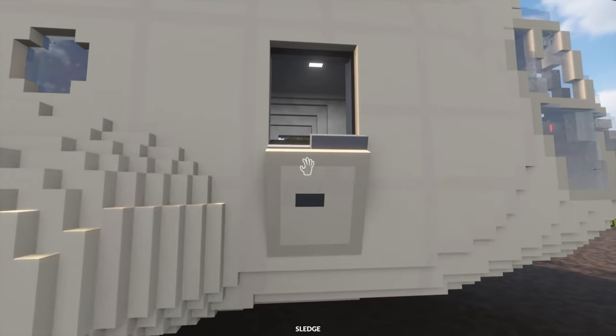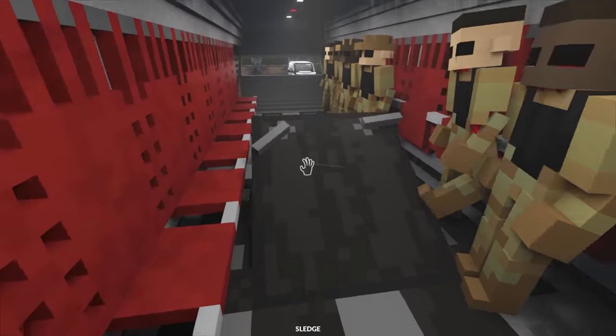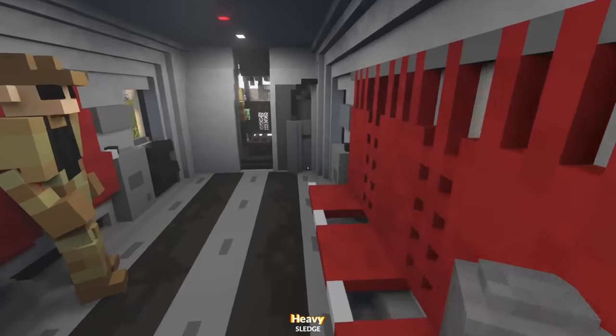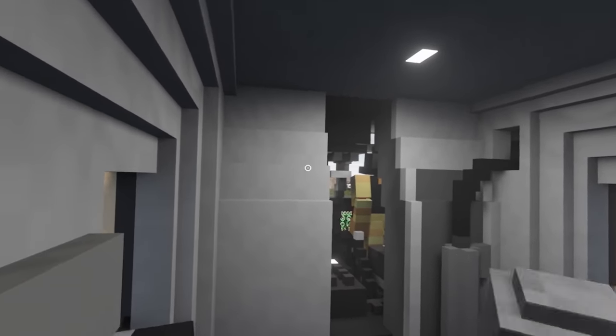Another really cool thing about this map right here is these helicopters. I'm going to be your pilot today. We've got a little hatch by the looks of things — let's lower that. We can take control of the helicopter here.